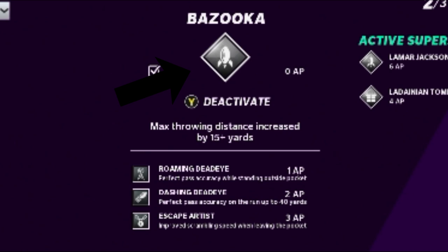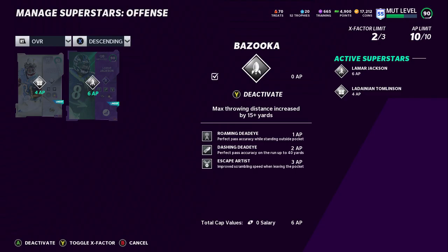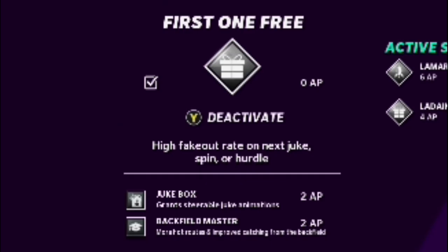Bazooka throws 15 extra yards onto the passing ability of the quarterback, which is important to my system. I also got Roaming Deadeye, Dashing Deadeye, and Escape Artist because I like to move around and take off from the pocket. My second active superstar is my running back — half your offense is passing, half is running. I have Backfield Master for more hot route options since I throw to my running back a lot. I also got Jukebox and Evasive, though Evasive wasn't necessarily worth it since I don't really use the spin move much. I also got First One Free to round out the setup.